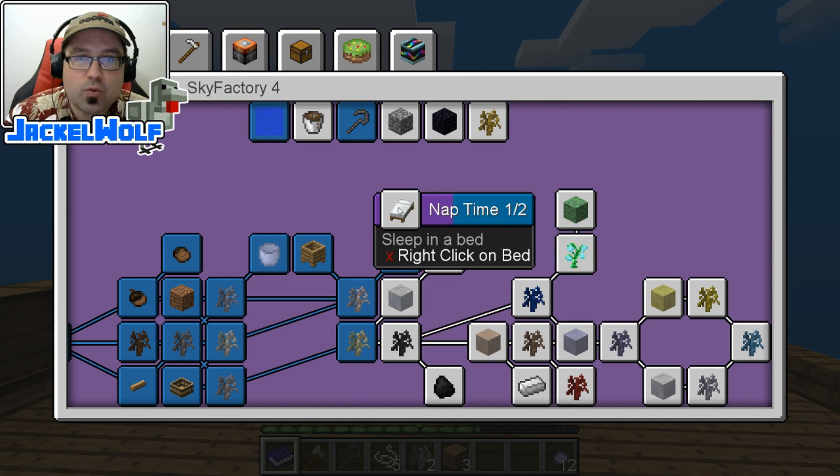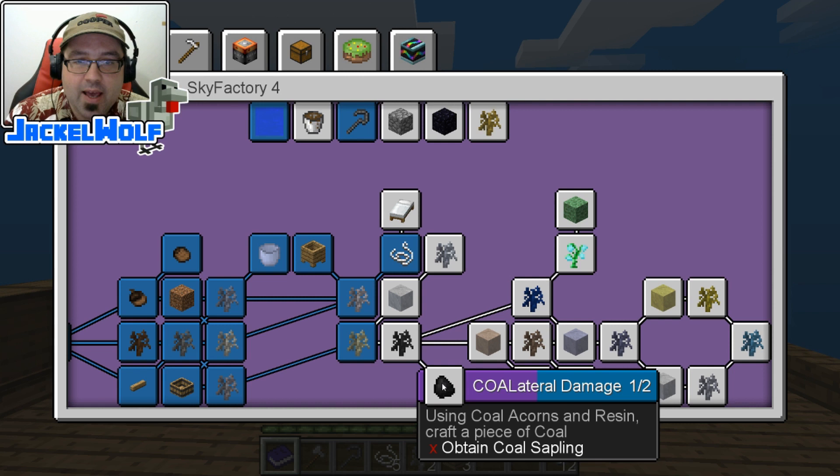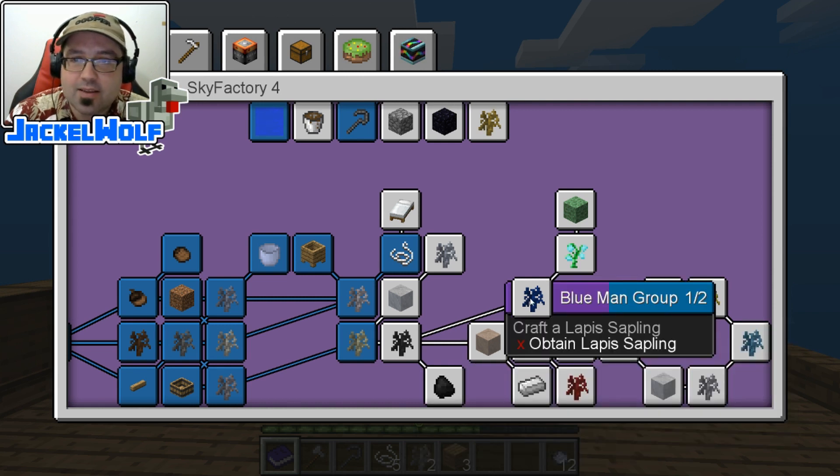In this episode, we're going to work on the Nap Time, the 16 Tons - which is the Crafty Coal Sapling - the Coal Lateral Damage Advancement, and the Blue Man Group Advancement, which is the Crafty Lapis Sapling.